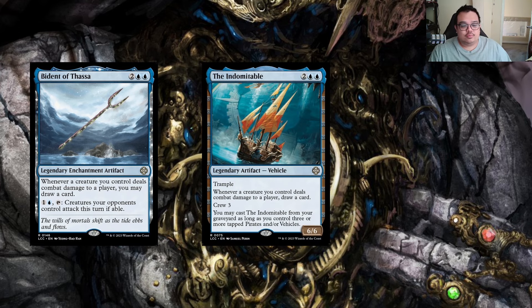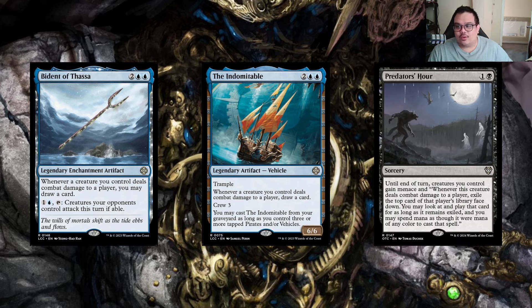We also have The Indomitable — a two and two blue legendary artifact vehicle. It has trample, and whenever a creature you control deals combat damage to a player, draw a card. It has crew three, and if you have three or more pirates or vehicles you can cast it from the graveyard. These two cards are very similar, but at least one can attack while the other has board control. Then we have Predator's Hour — a one and black sorcery. Until end of turn, creatures you control gain menace, and whenever one deals combat damage to a player, exile the top card of that player's library; you may look at it and play it.